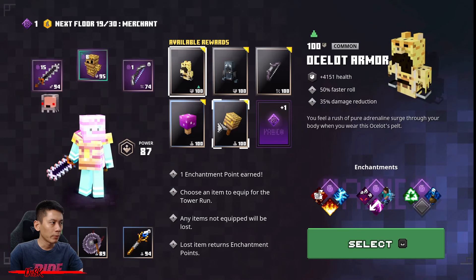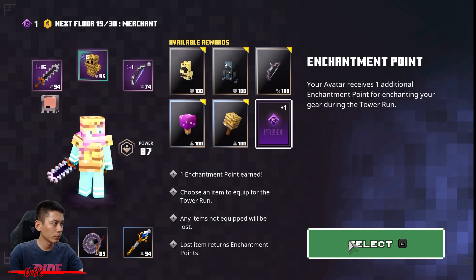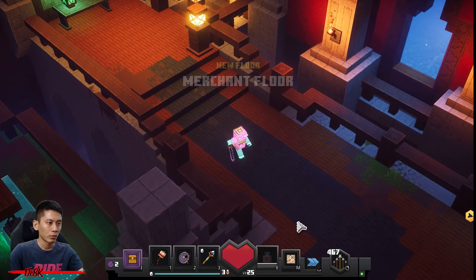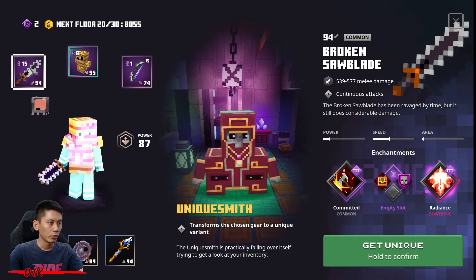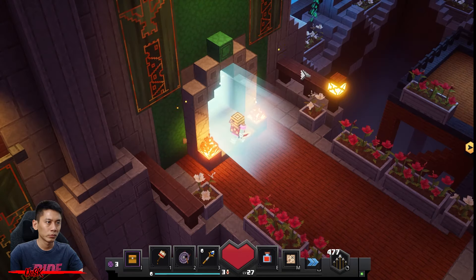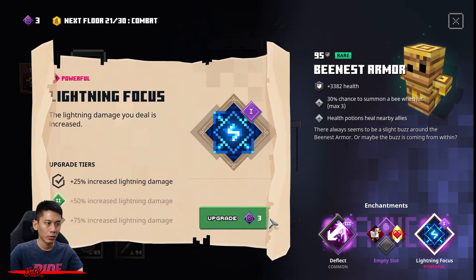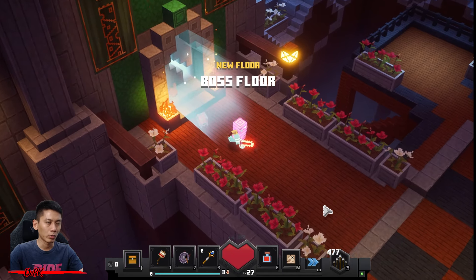Just get an enchantment point and go. We are now at a unique smith — unique your mechanized sword. You got three points and learn Lightning Focus to level two — what am I talking about. Okay, let's go guys.